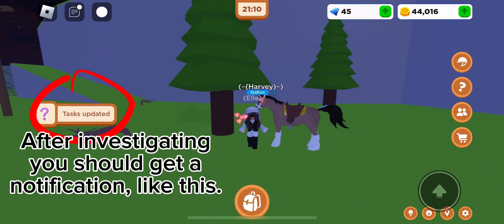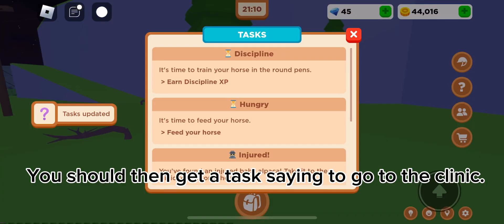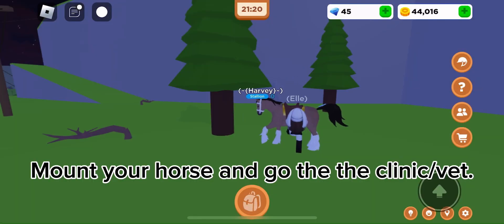After investigating, you should get a notification like this. Tap the task button. You should then get a task saying to go to the clinic. Mount your horse and go to the clinic vet.